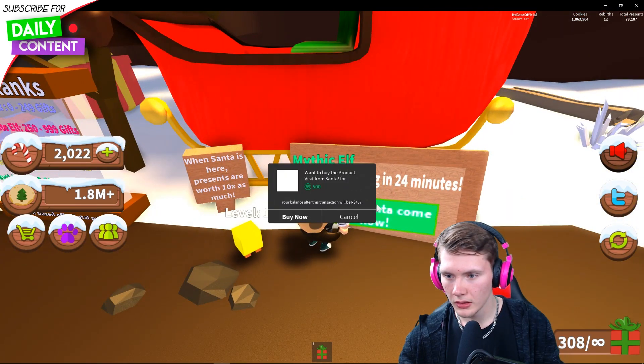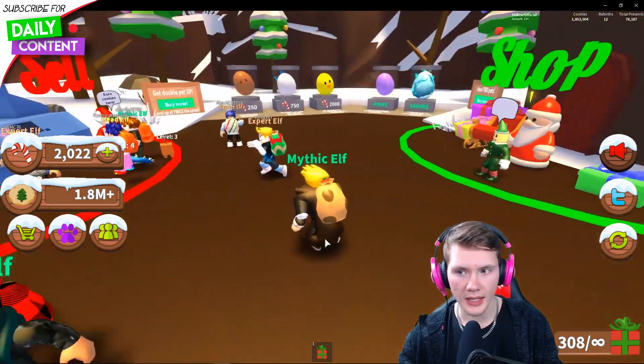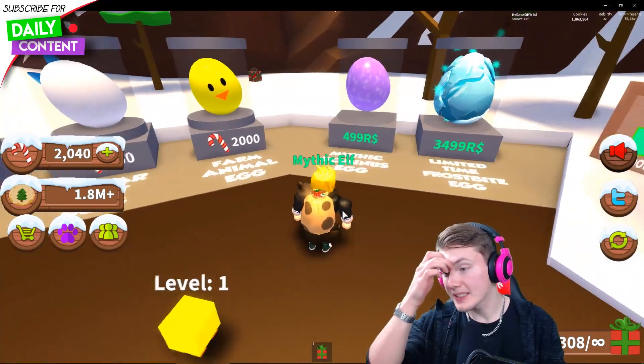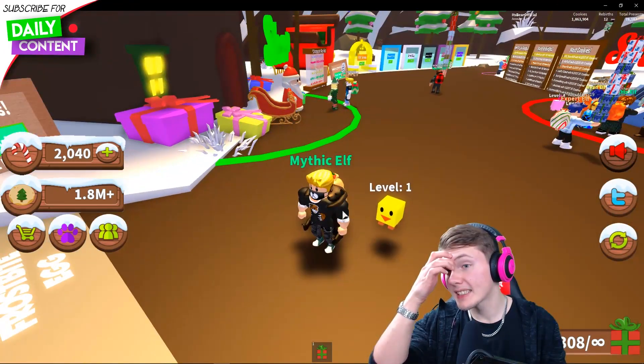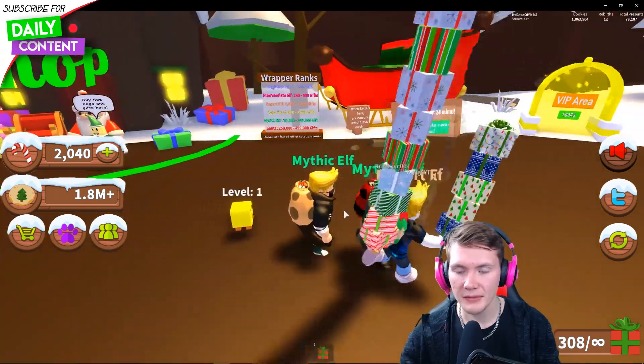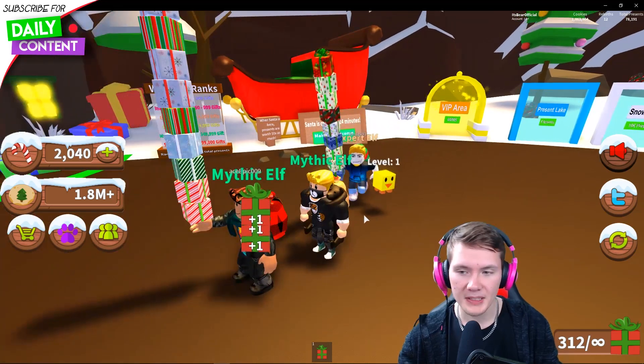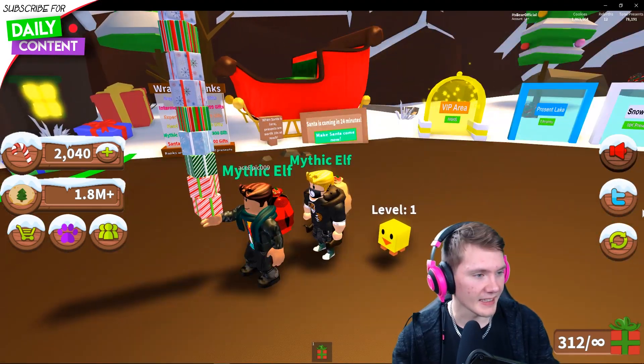So, make Santa come now — that is 500 Robux. I could do that. It's either one, guys — either I buy a Robux egg or I let Santa come, because that is the main feature that we want to show. Might as well do that in the video, right? But I'm going to save that for a little bit later.